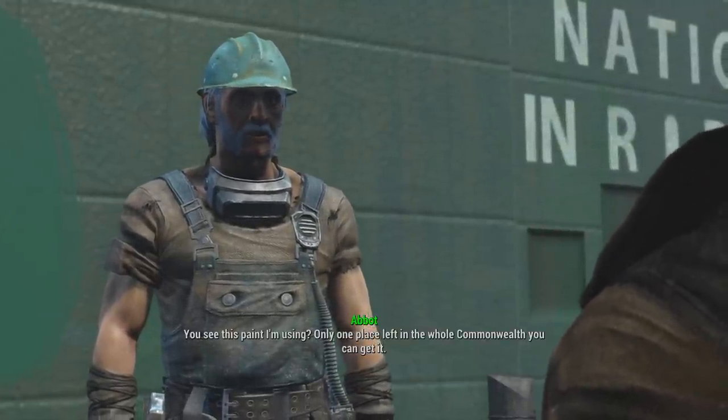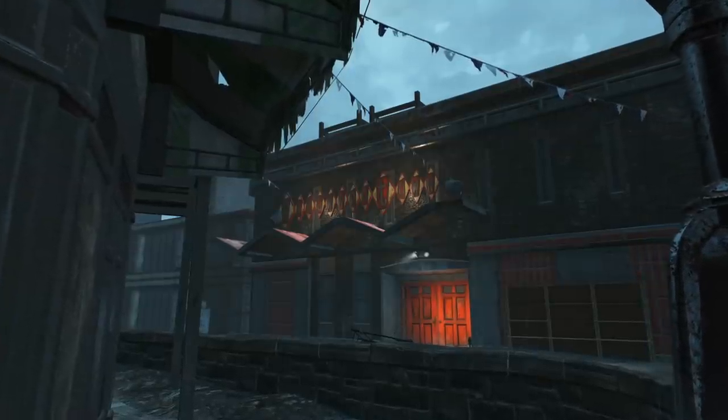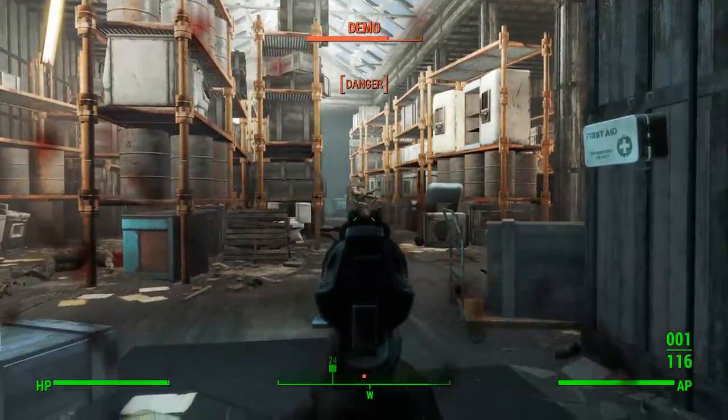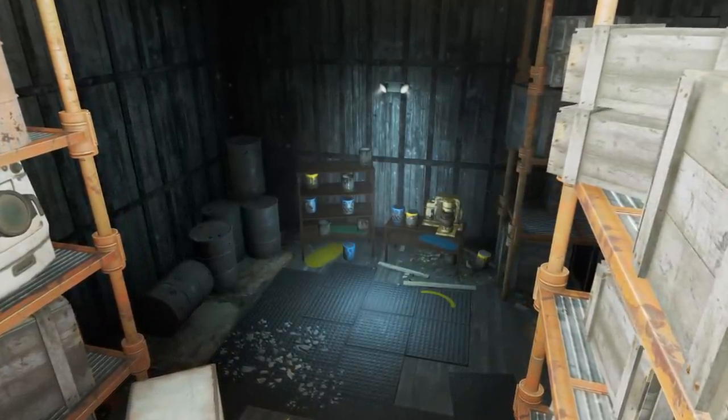This involves heading to the old hardware store down the road and finding some paint for the wall. Once we get to Hardware Town, some raiders will launch a clever scheme to ambush the sole survivor, but after the attack, we can find some paint and a mixer in the rear of the room.